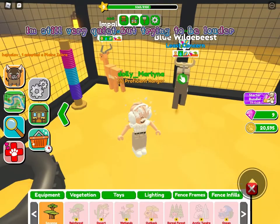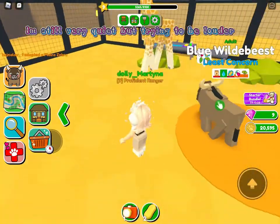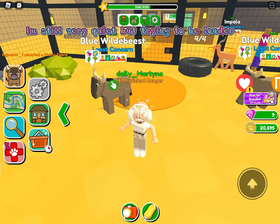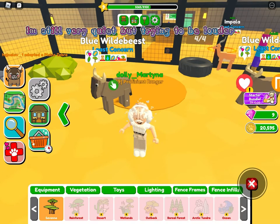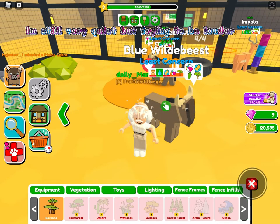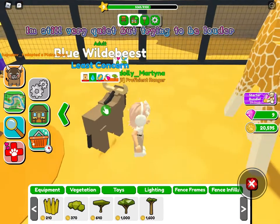Let me show you how to buy things. On the top of your screen, press the chair button and click it. If you go into everything it'll show all the items available, and you can buy stuff for your enclosure from there.